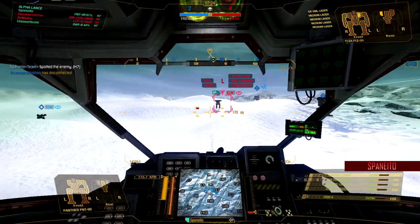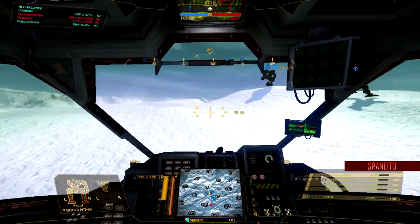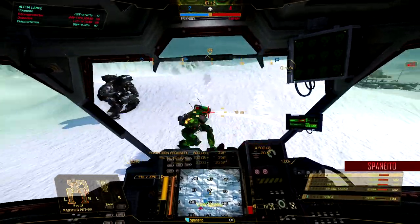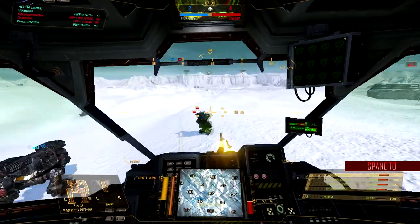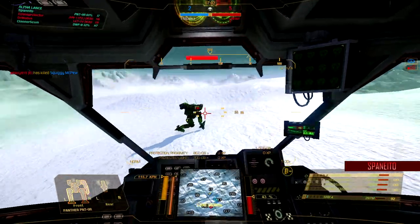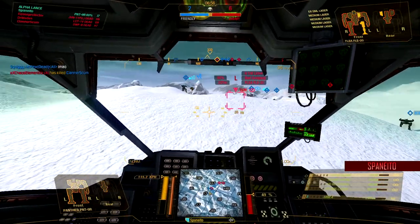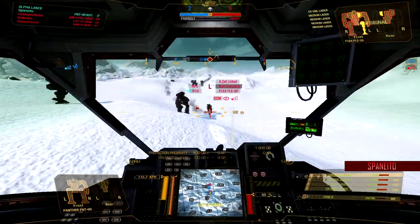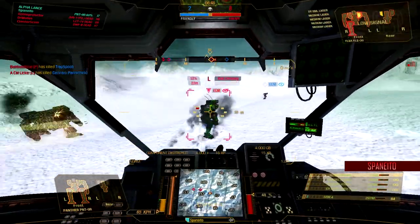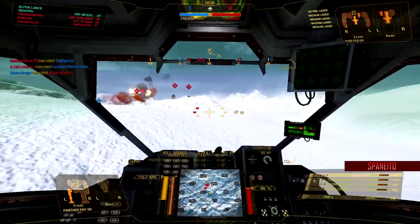Let's finish up Charlie quick. Target — Locust or Flea. Heavies, don't engage. We'll engage it — us lights will handle it. We need your armor and your weapon systems. Don't play around. We got this. Yeah. Leg him, leg him! He's legged — finish him off. Oh yeah, we're done. Good game, guys. Fight to the very end.